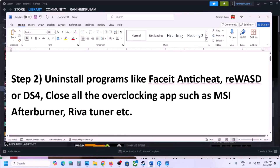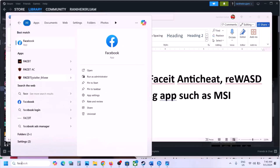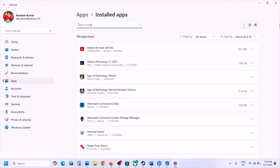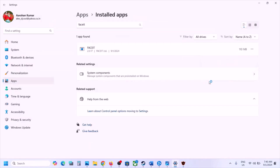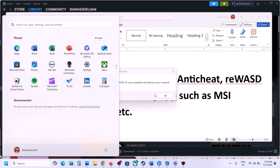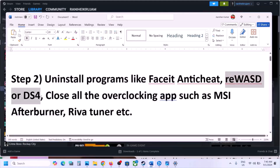The next step is to uninstall programs like Faceit, Anticheat, RE, WASD, or DS4 Windows. If you have any of these applications installed, uninstall them. Right-click and then click on uninstall to remove the software from Windows. Uninstall both programs. Once uninstalled, restart your computer. After Faceit is uninstalled, restart and then launch the game. If you have any other application like RE, WASD, or DS4, uninstall it as well.